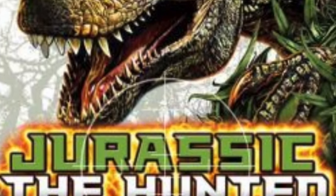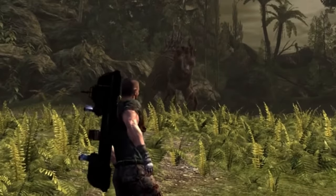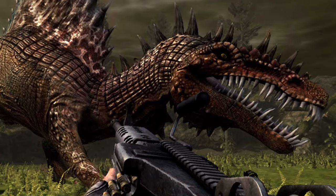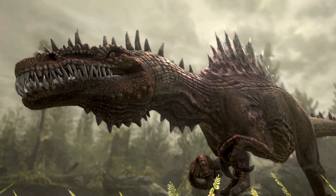Next, and this one is a little lesser known, there is Jurassic the Hunted. I remember watching a playthrough of this a long time ago and the Spinosaurus stuck out to me. It reminds me a lot of the Monsters Resurrected Spinosaurus in its overall design, with extra spikes and a very rugged look, along with some gnarly teeth. The skull and snout don't necessarily match our scientific idea, but that's clearly not what the game was going for — it's a very stylized Spinosaurus and it looks awesome because of that.